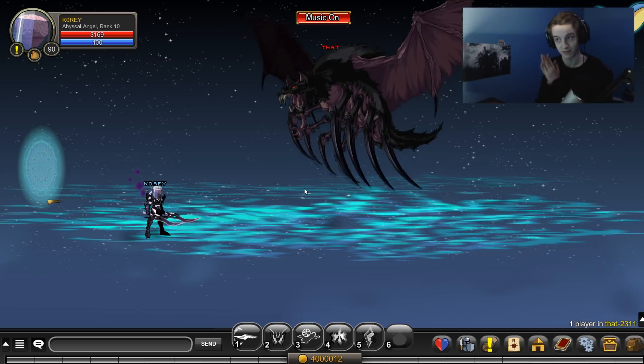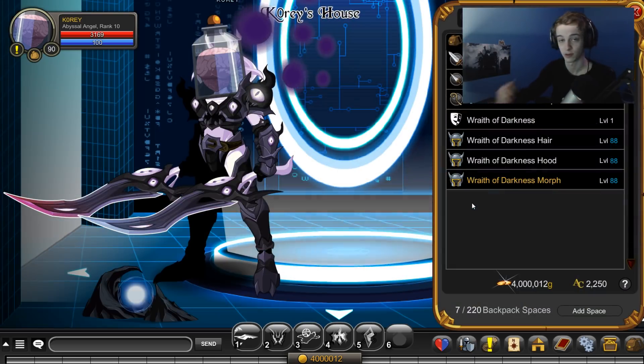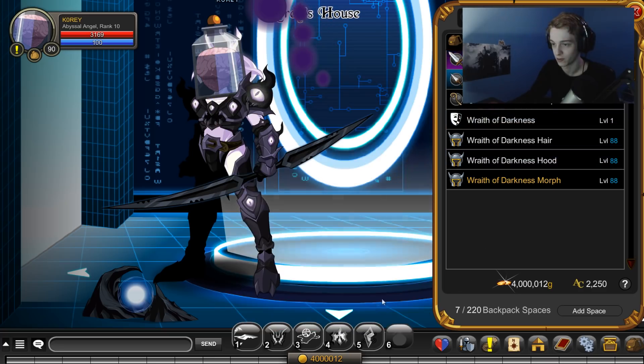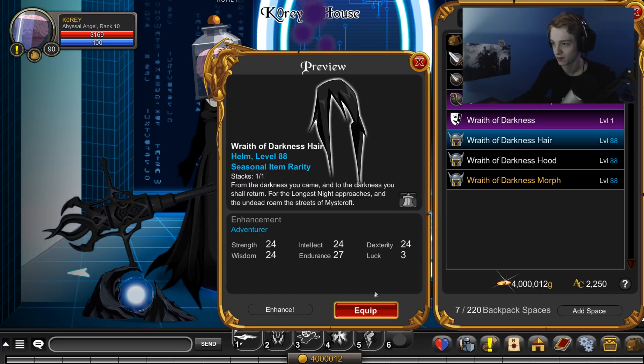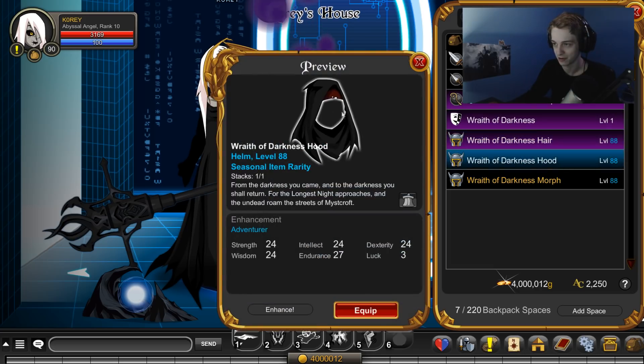The last set of drops is from this monster, but it's nowhere near the last set of gear that was released. The Wraith of Darkness is what drops off the boss. You got the single version of this, dual version if you have a membership, the staff, the armor, the hair. Looks like Kerlong made this, so I might be correct on that.